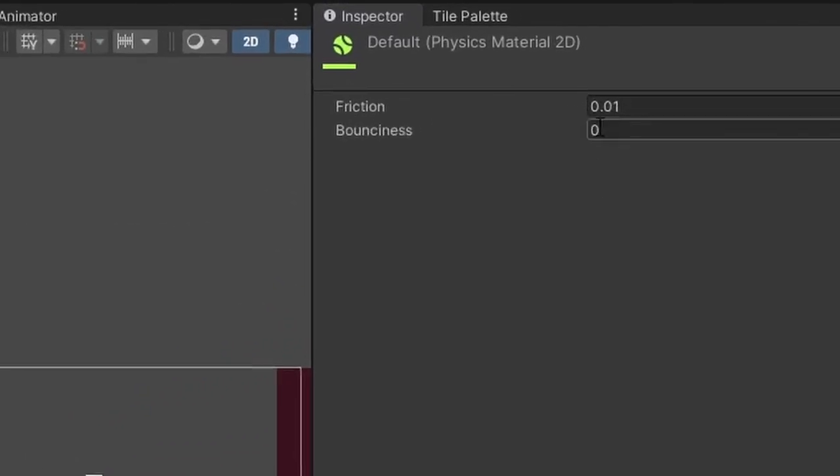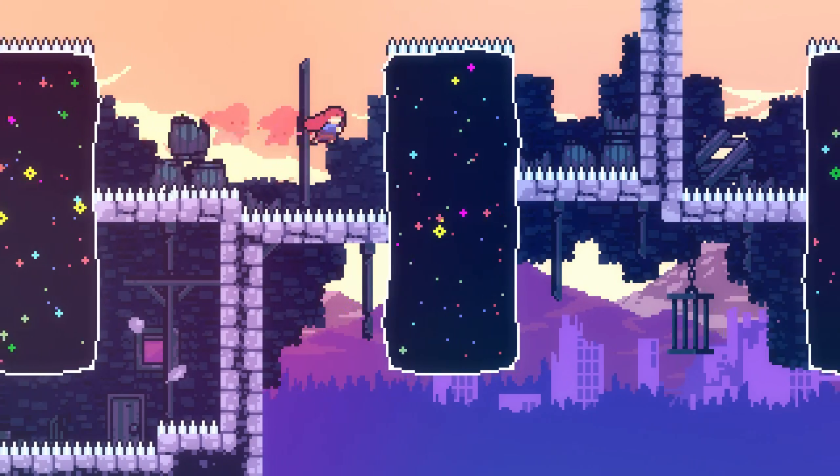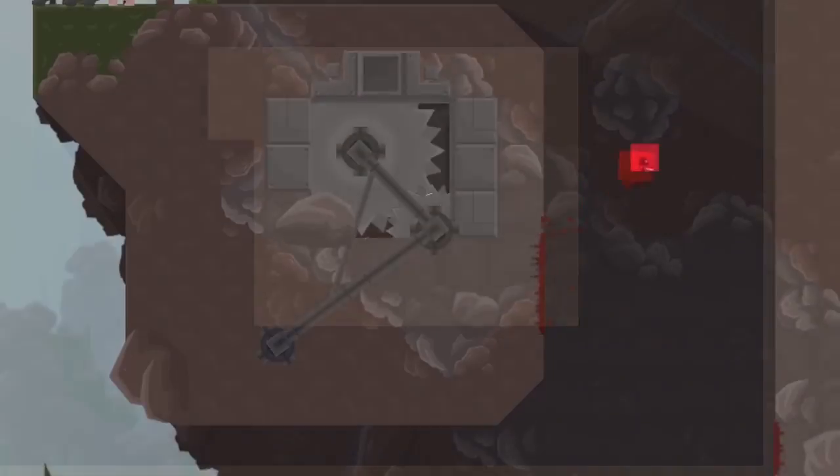This works the same for deceleration. As a result, we won't even need any additional friction. We've got a fluid and precise player — let's see what's possible with this alone before expanding our controller even further.